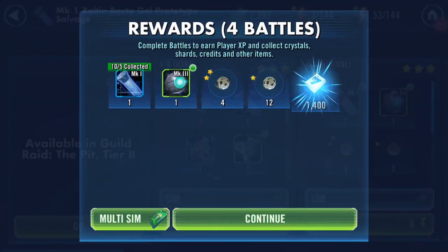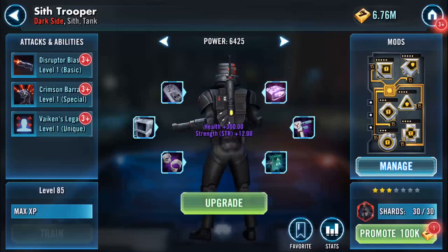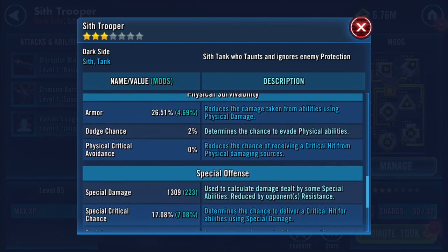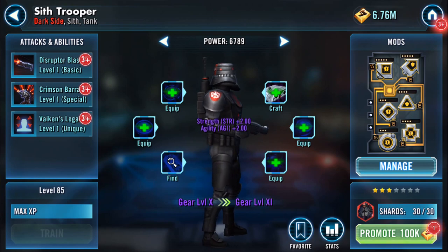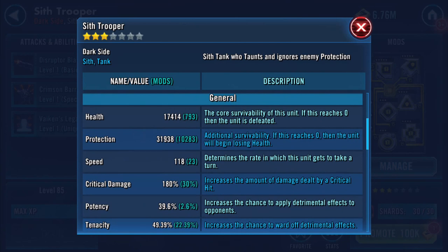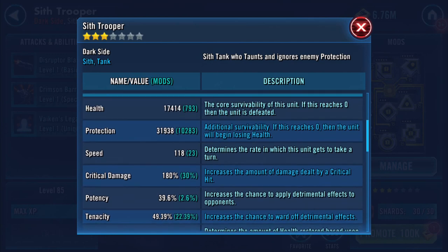There we go, that should get me to gear 10 — yes, there we go! Not great differences there; physical and special damage gone up a little bit. Health is now up to 32,000 and just over 17,000 on protection — so almost 50k combined health and protection.